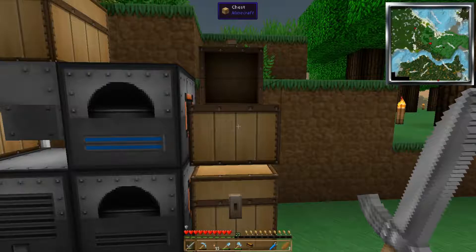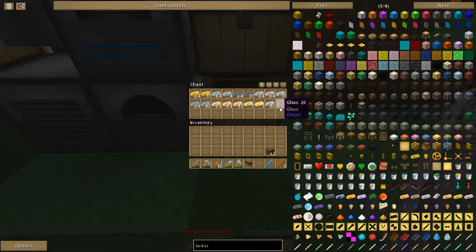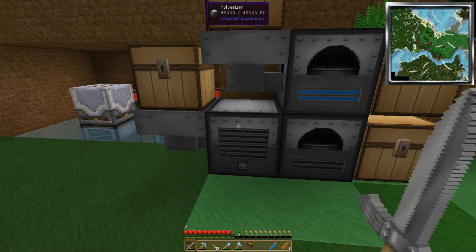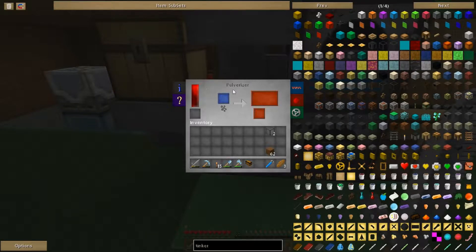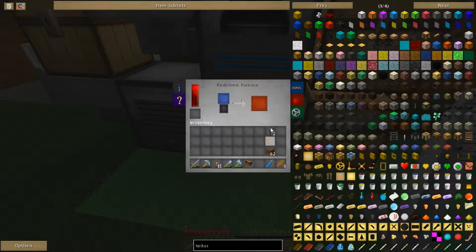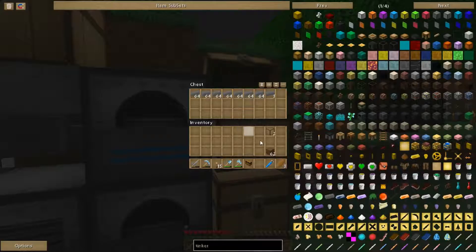This is how much seared brick we have already. I have two pieces of glass here because I just threw them in. It was a piece of sandstone — I threw it in the pulverizer. It pulverized into two chunks of sand, put it in here, and it automatically cooked it up into two pieces of glass for us.